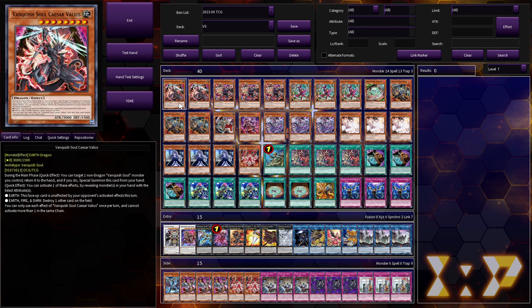First up, we're on two copies of Caesar Valius. This is a Small World bridge, so you have to play two despite the fact that you really only want to use one. It works as a Small World bridge really effectively, so you have to have two — it sucks but you've got to do what you've got to do.